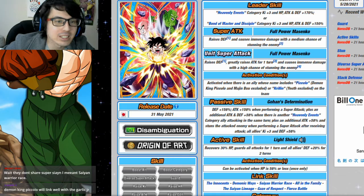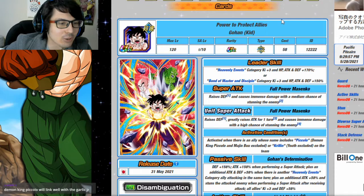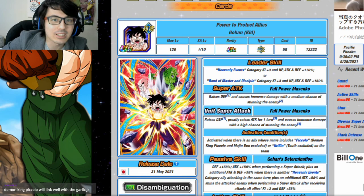Hello everyone, welcome. My name is Waffles, the Agent Yen Bear, and today I'm here to help you build a team for your brand new Kid Gohan or your INT Super Garlic Jr — the actual best unit in the game, just kidding. He's very very good, but maybe not the best unit in the game, because that's this Gohan.